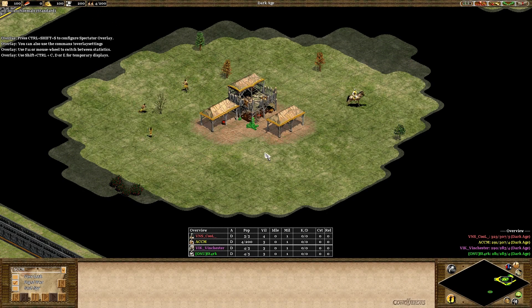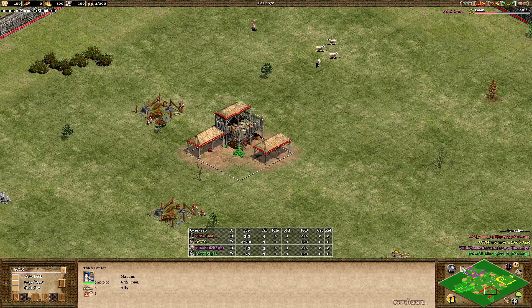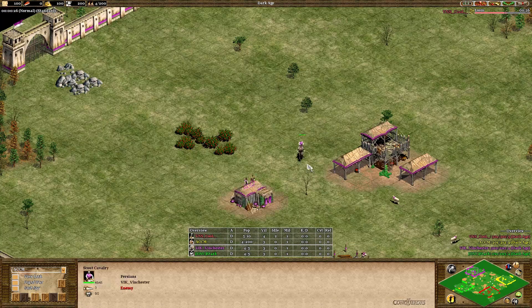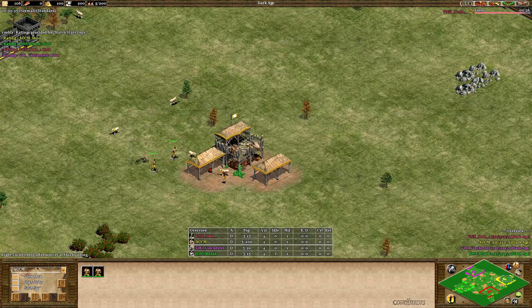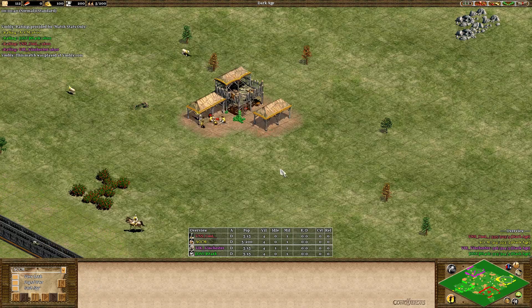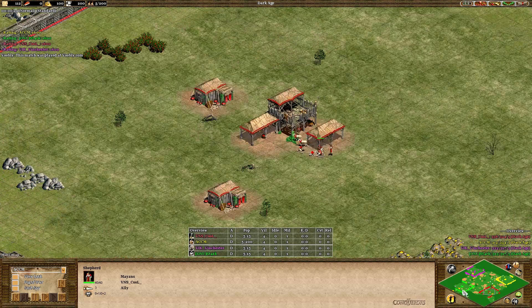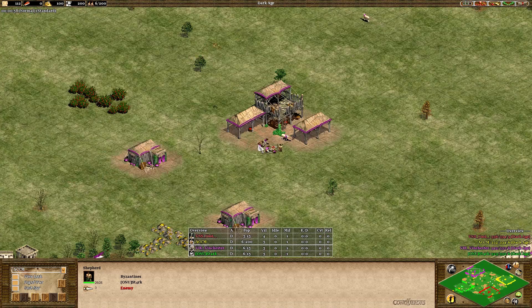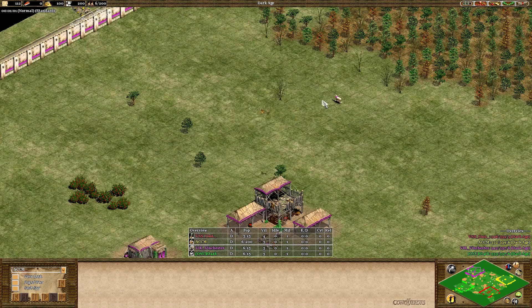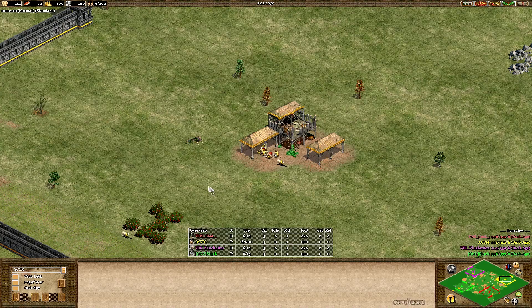Hello and welcome to another game from Gladiators of the Arena. We're now in the round of 16 and here we have ACCM and Cool versus Stark and Vinchester. This is a best of five series. Game one was random civilizations and they will switch civilizations in game two. So here we have ACCM as the Huns and VNS Cool playing as the Mayans, Stark playing as the Byzantines, and Vinchester in purple playing as the Persians. So Huns and Mayans versus Persians and Byzantines.